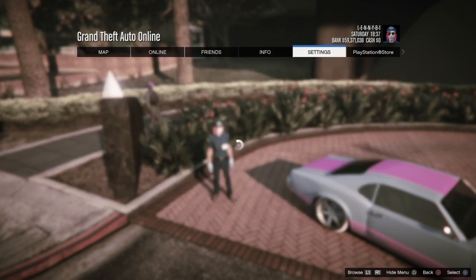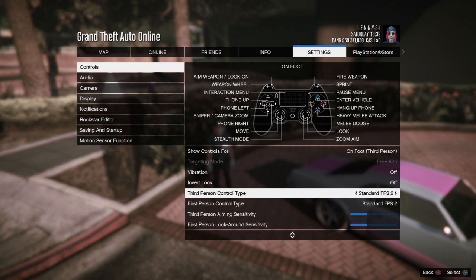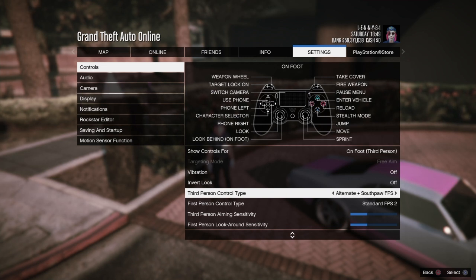So as you can see, I'm doing the stamina stat. I'm going to show you — I go to my settings, go to controls, and I'm going to change my third person type. What I'm looking for is the mode where I'm running once I press the R3 button and push forward on the R3 button. And that is going to be the alternate southpaw FPS. So when I push forward on the right analog stick and push it in, it's going to sprint.